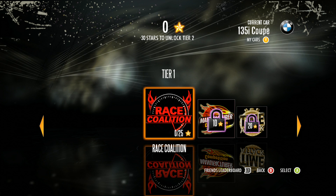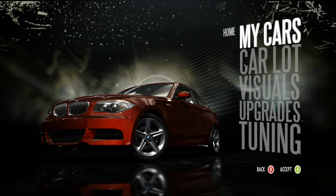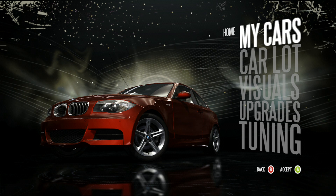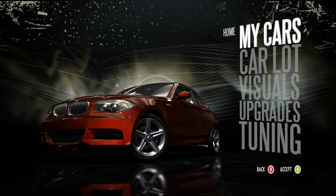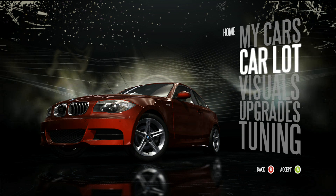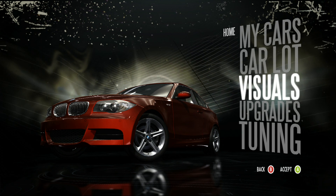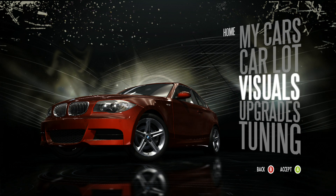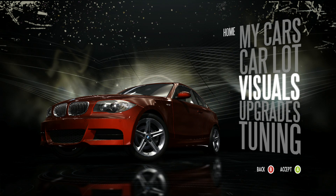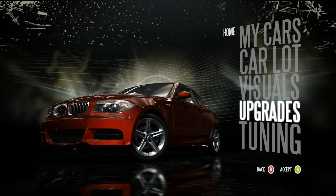For now we're focusing on tier one. At the top right you'll see your current car — the 135i Coupe. At any time you can press Y on the Xbox 360 controller to go to your cars. From here you can see My Cars, where you look at your cars and choose which to race in. Beneath that is the Car Lot, accessible at any time to buy new vehicles. Then there's Visuals, where you can change paint jobs, body kits, spoilers, and rims.